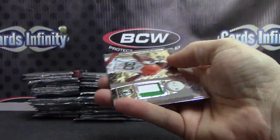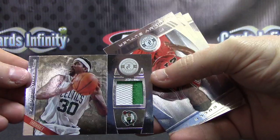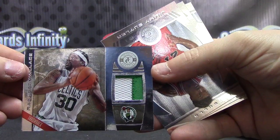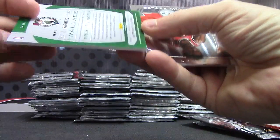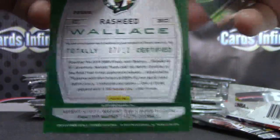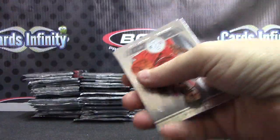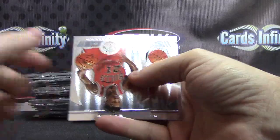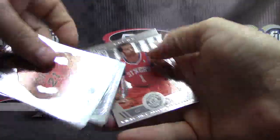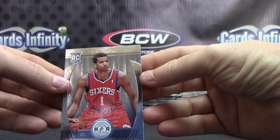Iman Shumpert — looks like a gold patch for the Celtics. Rashid Wallace. The patch is numbered 7 of only 10, short print. That looks nice — yeah, that's a good-looking card. The Celtics are Yon and Michael. MCW rookie — that one's for the Sixers.